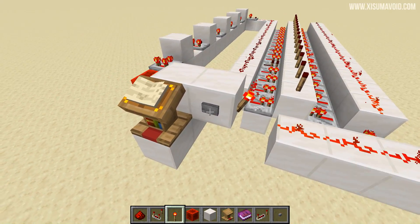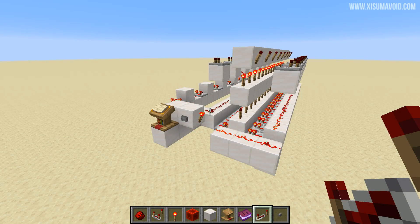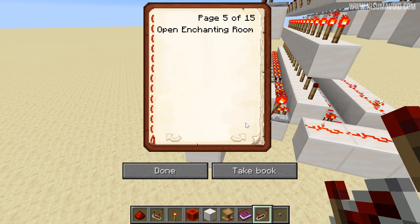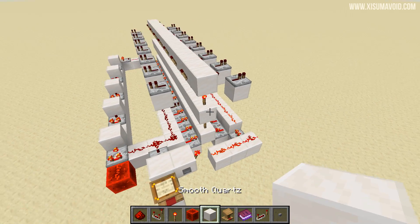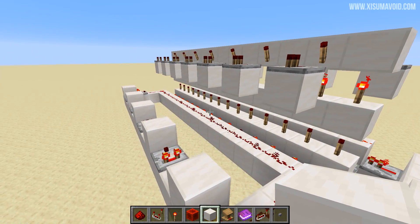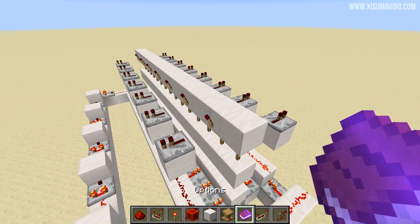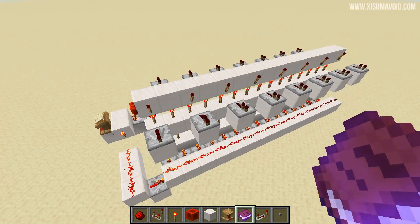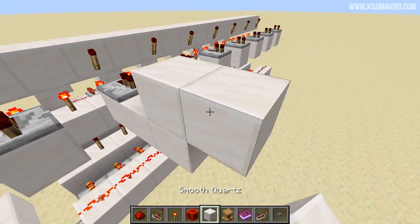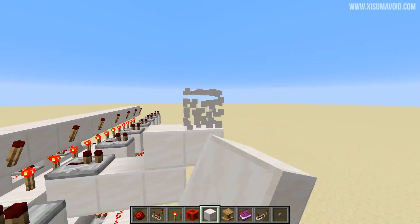If I press the button now you can see that the fifth torch is the one that turns on. The next step is to get all of these signals out to the contraptions that you've listed inside of this lectern, as this is the place where you control all of them from. Things can get a little bit hairy when you've got lots of signals in a space together, so what you want to do is double up those torches and then put them into a row of blocks with alternating torches on either side.